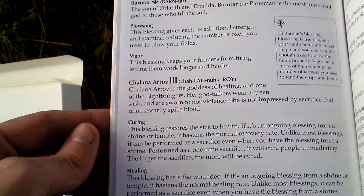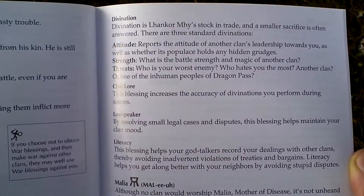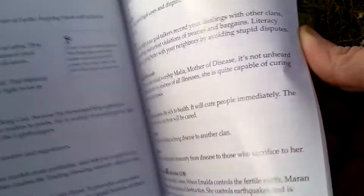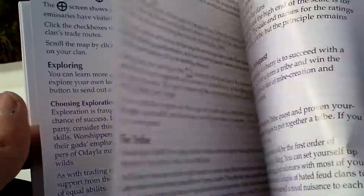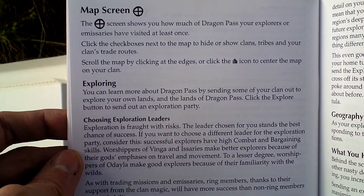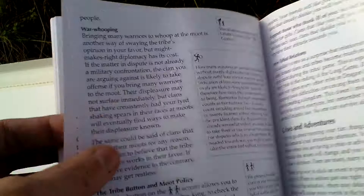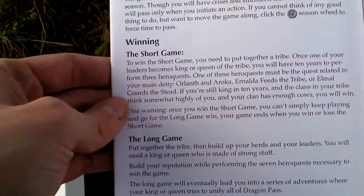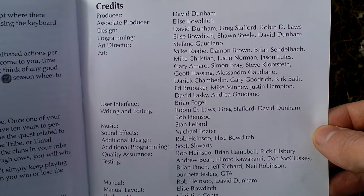Something about magic and divines. Here are some spells. Clan magic and such. Here's something about the map screen, exploration, and so on. Tribe and becoming king. How to win the game. And here on the last page are the credits — let's take a look at the people who made this game.